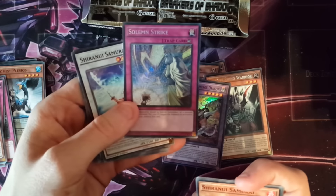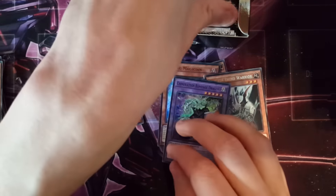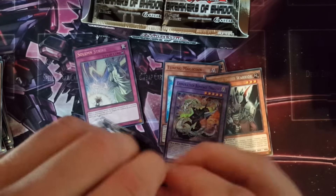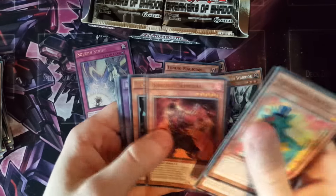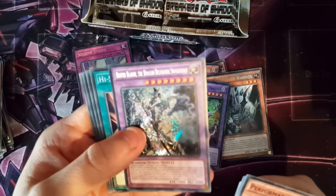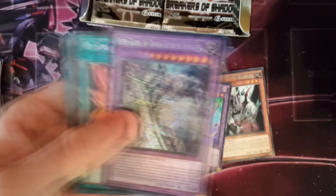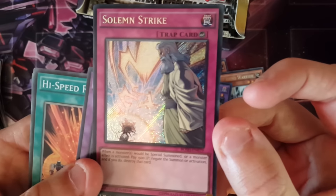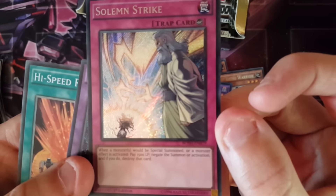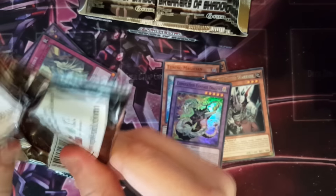Solemn Strike! That's what you wanted — I knew you'd get it, you such a bastard! Lucky fingers, boys — that's what we want. Don't forget to say 'oh baby!' I hate you so much. That was your third pack? I hate you — and then I get a Buster Blader Dragon Destroyer Swordsman. So that's two secrets already; you've already pulled the amount of secrets I've got. Now that it's in focus — there's the Solemn Strike, boys. That's what you want. Pay 1,500 life points to negate the summon or activation and if you do, destroy the card. It'll probably be banned soon. That's the best pull, one of the two best pulls you wanted to see.